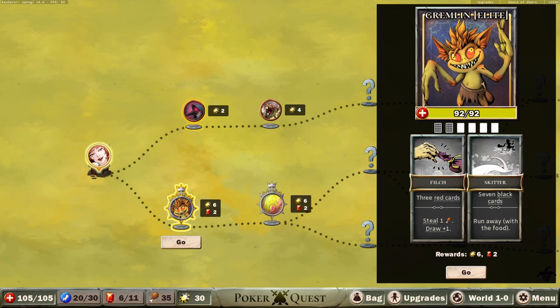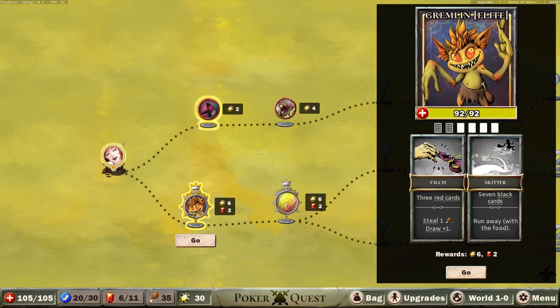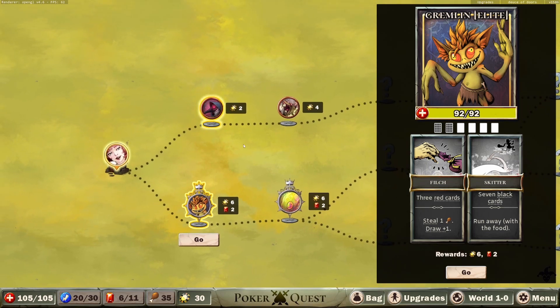There are some creatures that will directly steal everything you have, and you won't get it back if you win that fight. The gremlin is not like that. I'm actually unsure if that guy I was fighting a couple of episodes ago actually keeps the gems, or if I will get them back. There are some like the Glutzenmoor - he steals your food and you won't get it back. But this gremlin will give it back if you kill him. Not all opponents give you stuff back.